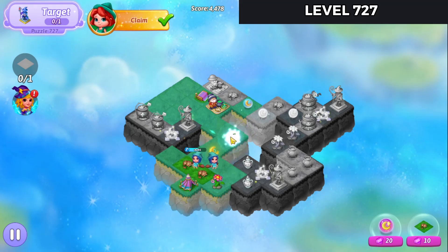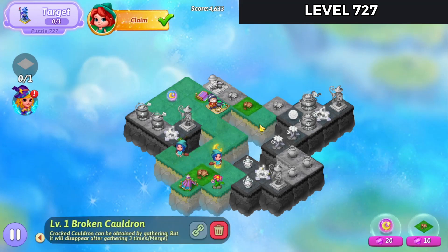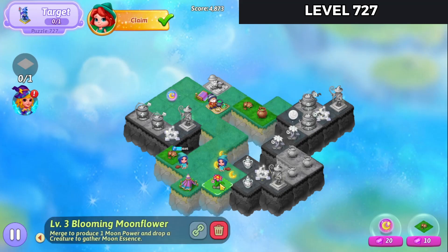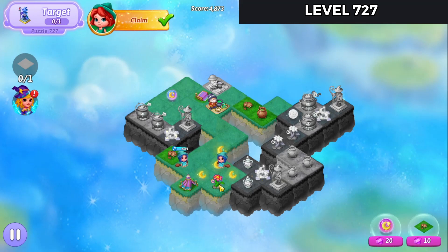Merge those essences and merge those orbs. Excellent. Now we're going to bring these broken cauldrons up and merge them. So we're going to make a couple more of those orbs.